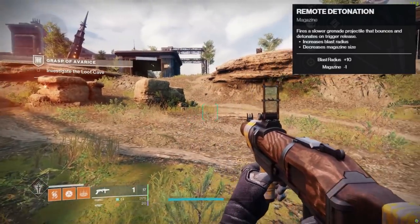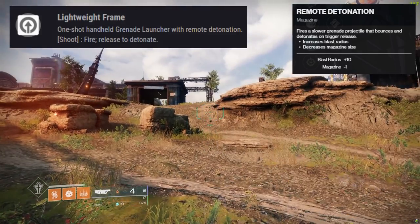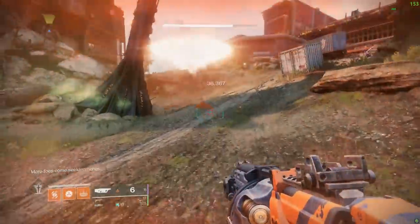The easiest way to describe what this perk does is: you know when you shoot a breached grenade launcher and it bounces off surfaces and explodes on release? It's basically that, but on a heavy grenade launcher. I don't know exactly what you use this perk for, but it seems like a unique weapon trait worth mentioning.